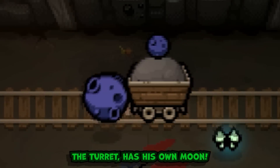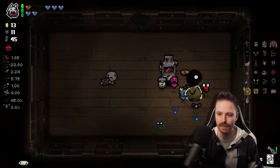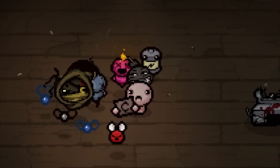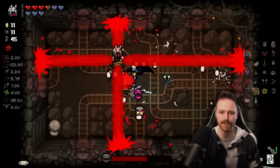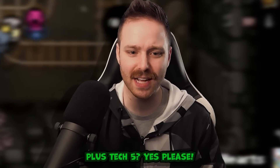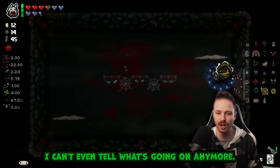More curse rooms paying off. The turret has his own moon - what I've been waiting for, for my queen of hearts. Never mind, don't need it. That's your choice - Orn fell, get it. I think Almond Milk is doing a really great job right now.